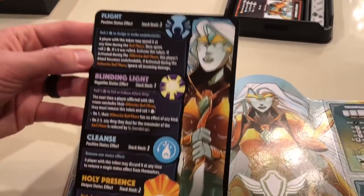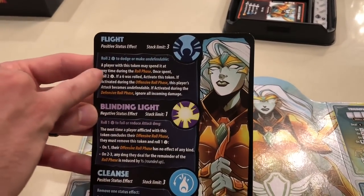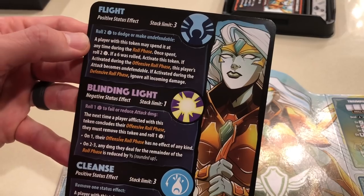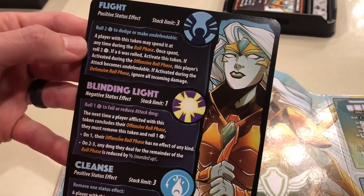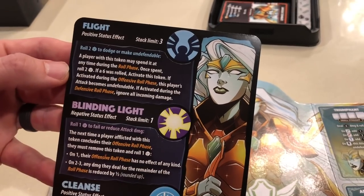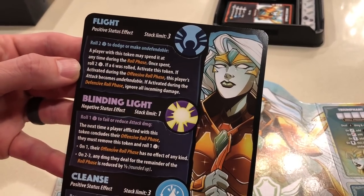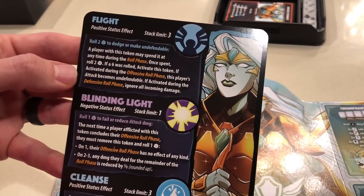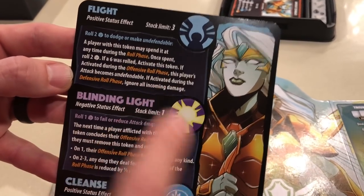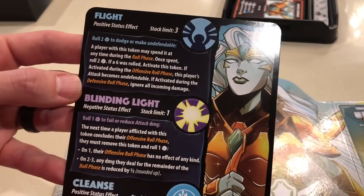Here are her status effects. First, Flight: a player with this token may spend it at any time during the roll phase. Once spent, roll two dice — if a six was rolled, activate this token. If activated during the offensive roll phase, this player's attack becomes undefendable. If activated during the defensive roll phase, ignore all incoming damage.